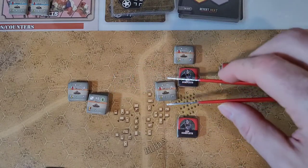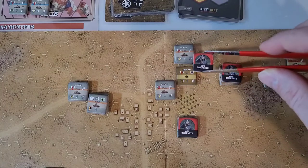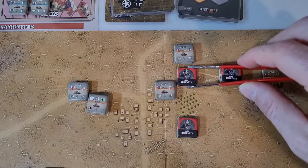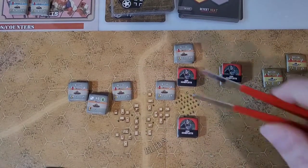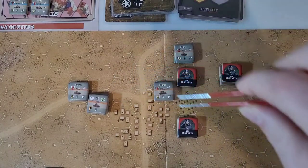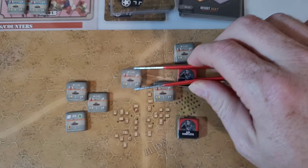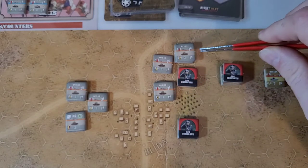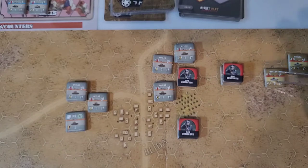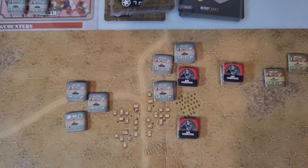He moves one, two, then three — that's blocking, so he's fine there. When this guy moved in, this other guy could fire, so we do an opportunity fire — that's a four-two-six attack, so two dice hitting on sixes. No sixes, so he's fine. That one is ops complete. The HQ moves with them as well, and all of these guys are ops complete.